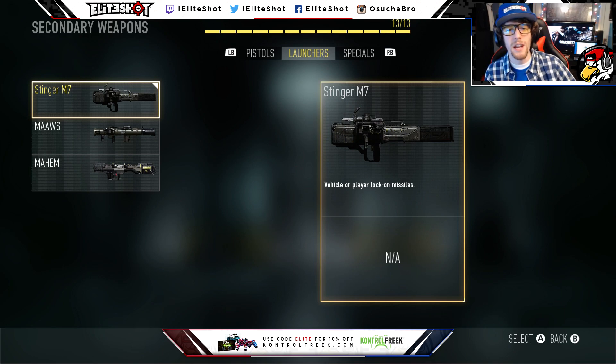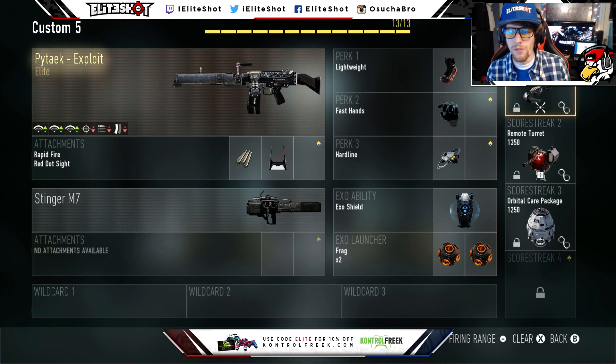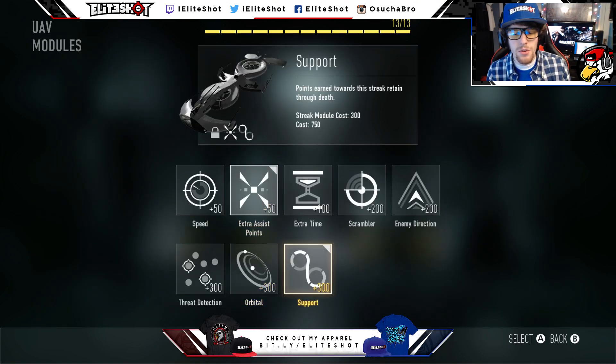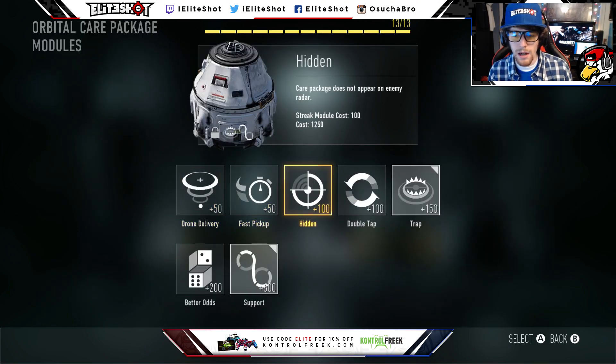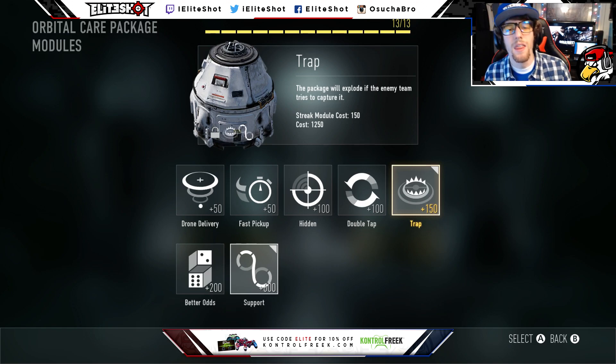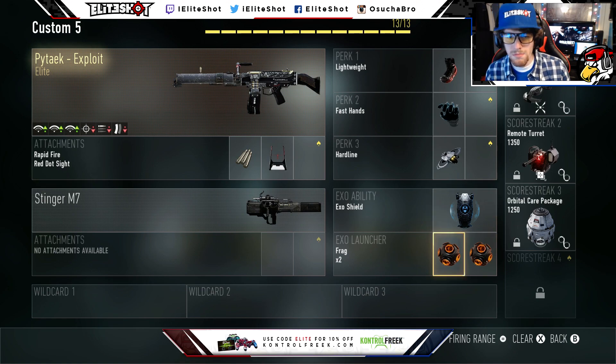The Stinger literally follows your enemy — if they jump, the rockets go up too, it's crazy. For perks: lightweight, fast hands, hard line. I don't plan to survive long so I put on things that help me get my streaks quicker and move faster, because with LMGs you're slow as a turtle. I put on UAV, remote turret, and orbital care package. I've been using support on all these streaks because even if you die you still get them. We also have a sentry gun with a trap, so if enemies try to take it they blow up. And the exo shield with two frags to play objectives.